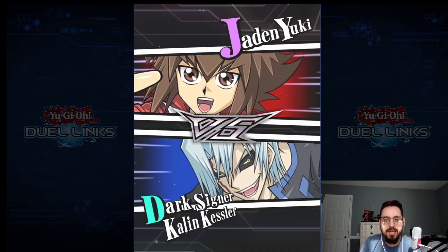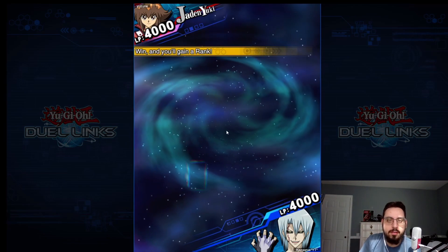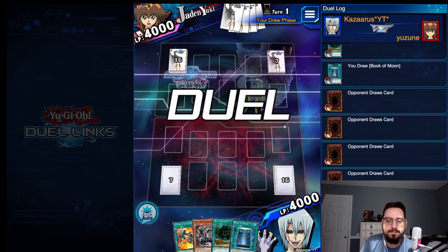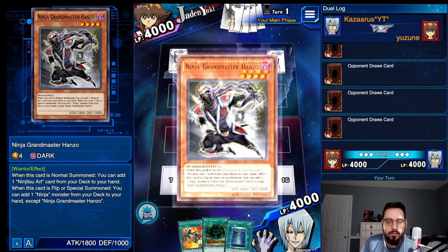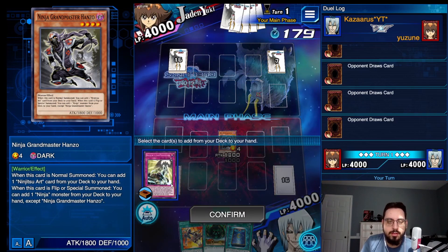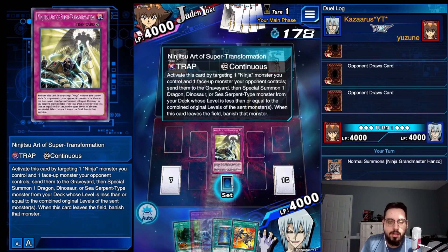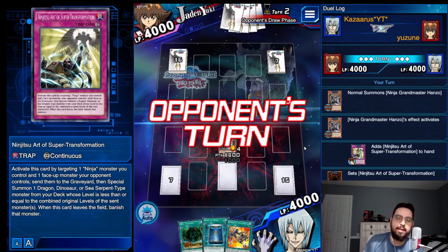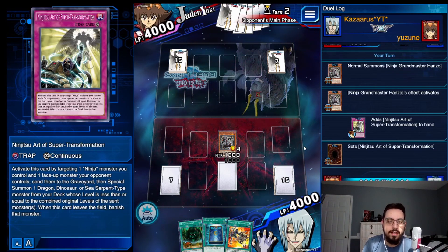We are against a Jaden Yuki. Game on. We're going first. He's on a rank up, let's get him. There's just the Hanzo, no other brick with it. We're going to search the Ninjutsu Art of Super Transformation. I'm going to not set anything else, I'm going to leave it on the field. This is a little weak to Cyclone, unfortunately.